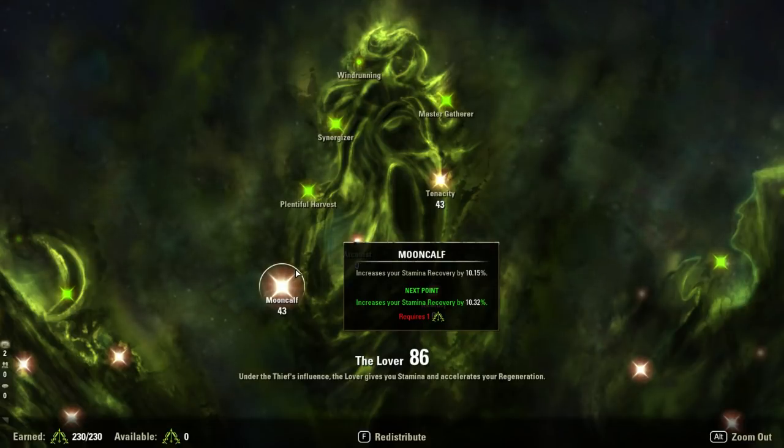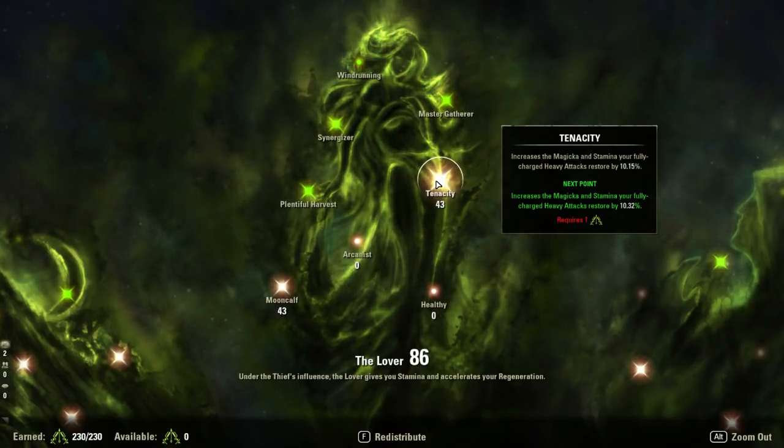We have 43 into Mooncalf — this increases our stamina recovery by 10%. We're a Wood Elf, so we get 21% stamina recovery already. With this extra 10% that gives us 30% stamina recovery. We're also a Warden with Animal Companion slotted on our bar, which gives us another 15% — so we have about 45% or 46% stamina recovery. We have 43 points into Tenacity — 10% — because you want the stamina recovery from fully charged heavy attacks to be as high as possible. Right now we have a 40% return on our heavy attacks, which really keeps our resources managed well, especially with sword and board.